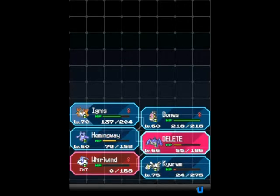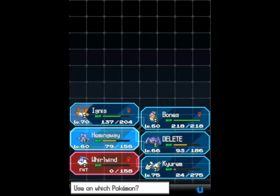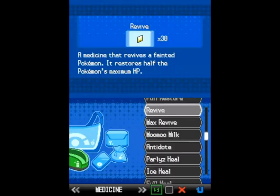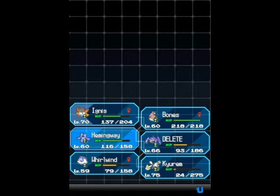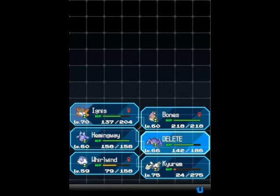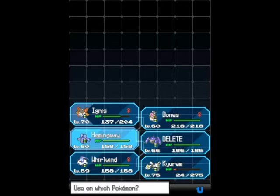He can actually be kind of tough in the rematch, simply because Dark Types have quite a lot of interesting secondary types on them. It means that the Pokemon he adds to his team give him a whole lot more variety than he had before, so you don't want to underestimate Grimsley on the rematch — he's actually kind of tough.